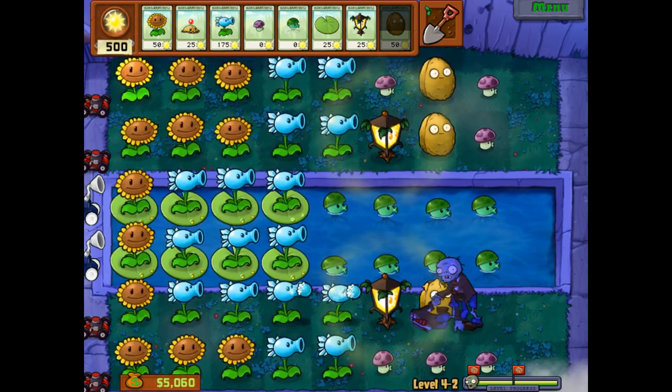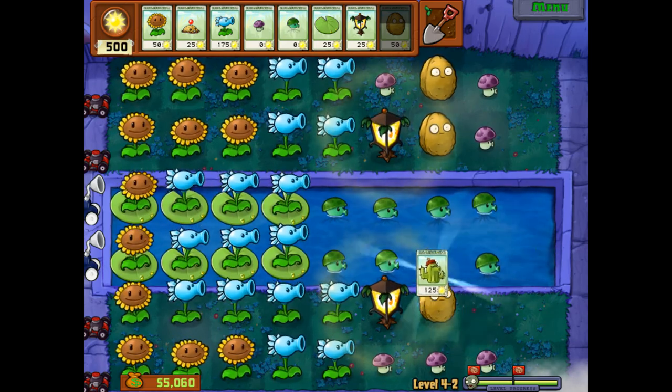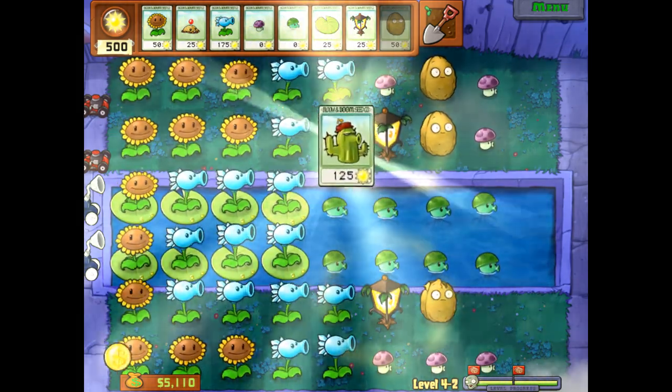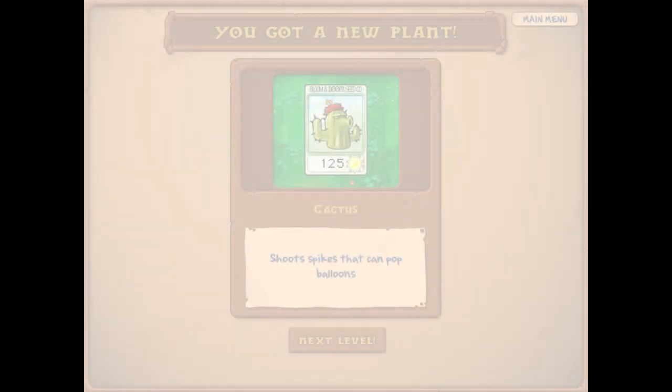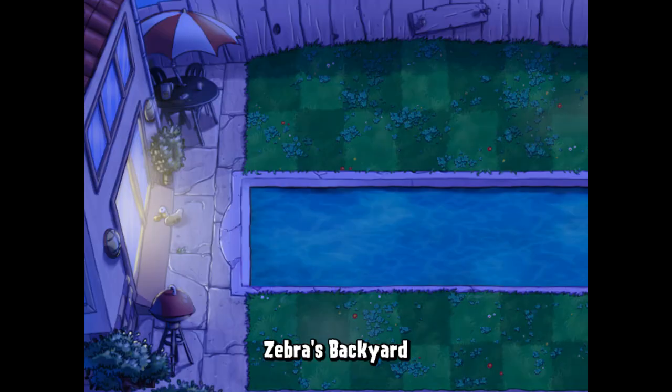What plant do we get? It's a classic — one of my favorites. It is a 125-cost plant called the Cactus. It shoots spikes that can pop balloons — an overall very cool looking plant. So we are back in the backyard again, and to pop balloons we need a zombie that has balloons, which is the Balloon Zombie — a bit of a tough one to deal with.